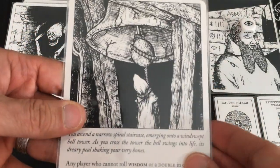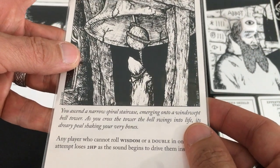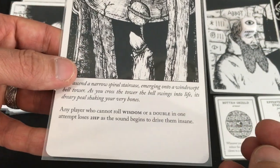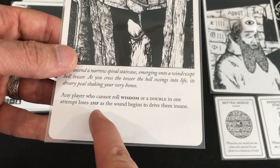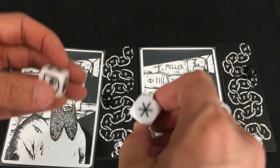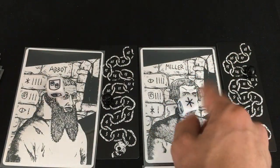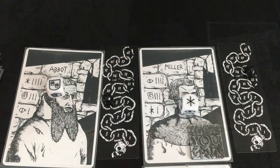We ascend a spiral staircase to a windswept bell tower. The bell swings into life, its dreary peal shaking our very bones. Any player who cannot roll Wisdom or a double in one attempt loses two hit points. The Miller gets Wisdom and the Abbot gets a double — both safe.